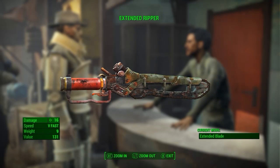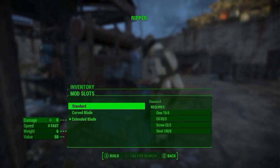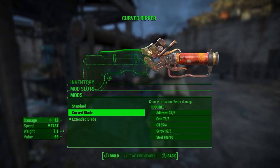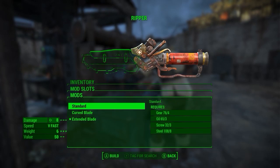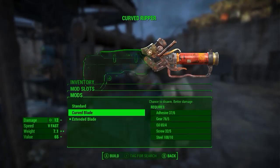Once you find it, you will notice you can buy it for pretty cheap. Luckily, mine came with the best modifier, which increases its damage and also adds a bleeding effect to it. If yours doesn't have an effect, you can either upgrade it at a weapon station with tier 3 blacksmith, or you can keep farming his inventory until you get a good one.